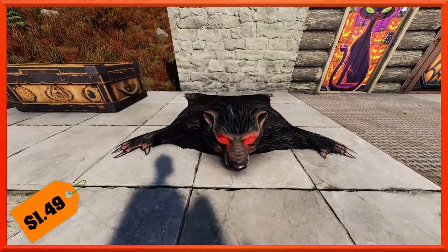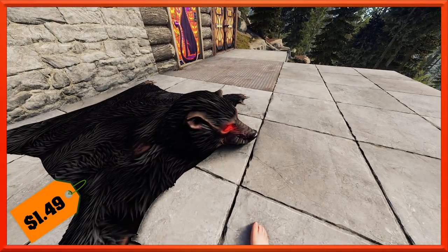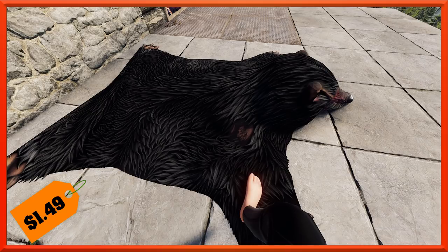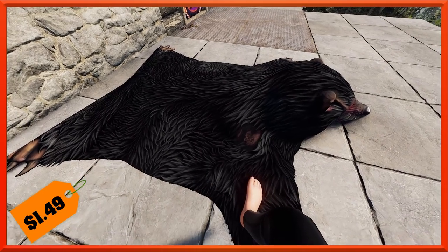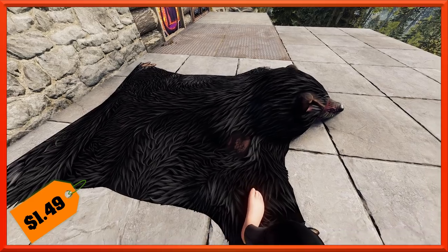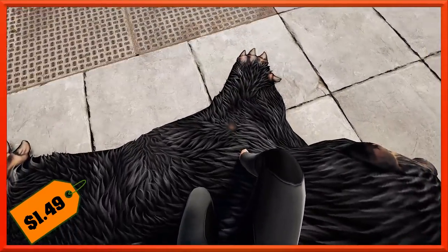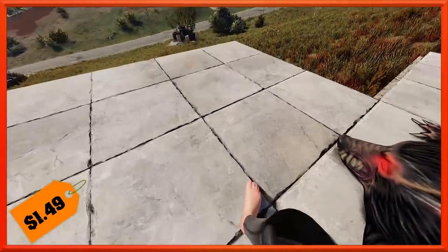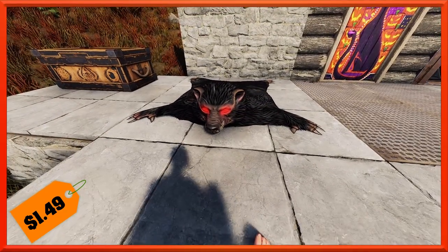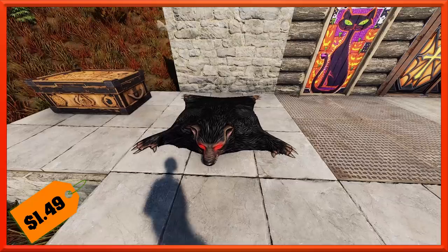Moving on, we've got another friend for you — a furry friend for your house. You can have your very own werewolf rug. He's got some pretty gnarly teeth on the side, and I really love the fur texture. It's something in between a bear and a really bushy wolf, and it kind of gives that really thick fur feel that you would imagine a werewolf would have. It's got these nasty claws and some scars here and there. What I really like is the glow — the glow actually extends over onto the snout a tiny bit with the eyes, and that just looks really cool at night. This will run you the usual deployable price of $1.49 as well.